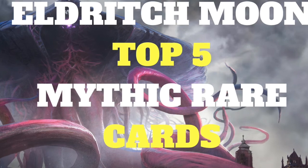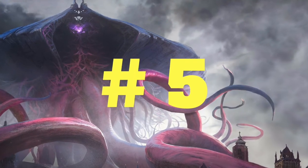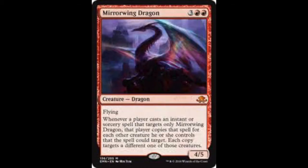So we're going in at number five with Miroin Dragon. It's 3 and 2 red — a 4/5 dragon with flying. Not quite in the old Stormbreath category, this one's Stormbreath Dragon, but I think it's quite nice. It's a 4/5, so it's a big body.